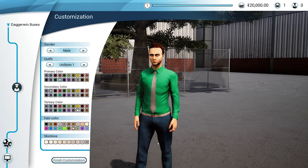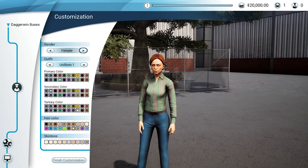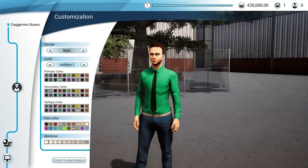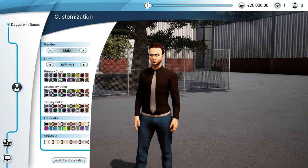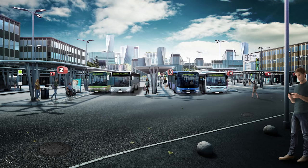I already customised my driver — I chose the green shirt, beige tie, and blue trousers. You can choose between two different uniform types and change the colours, choose male or female, change skin tone and hair colour. You can really go quite crazy with the hair colour. The secondary colour is the trousers and the primary colour is the shirt. I didn't want to focus on this too much because I'd like to get straight into it. This is a fairly fast-paced video, although we are doing the tutorial which will take a while.